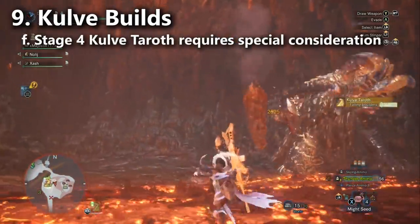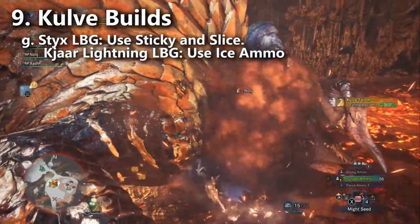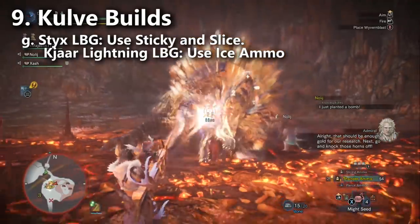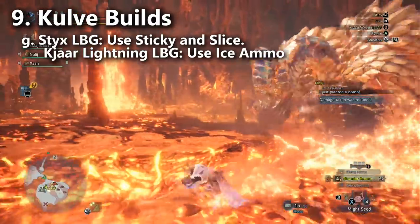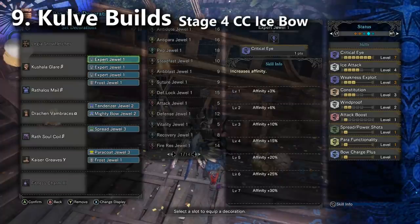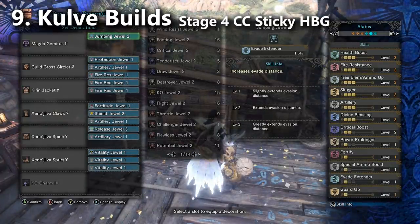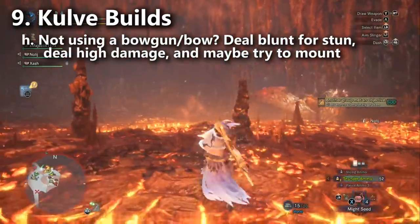Another strong stage four build is the Legiana Bow — it comes with sleep, you can add paralysis coating, and the bow's arc shot builds KO damage, giving you all three ailments. Also consider a sticky setup on the Magna Gametas, which comes with sleep ammo and paralysis ammo, plus sticky ammo level three for possibly two KO knockdowns. For non-Bowgun or Bow players in stage four, your primary role is high damage — bring your best ice weapon, or raw for slow weapons like Hammer or Great Sword. You can also contribute by mounting the monster or building stun with a blunt weapon.